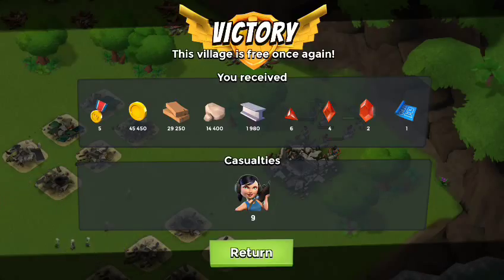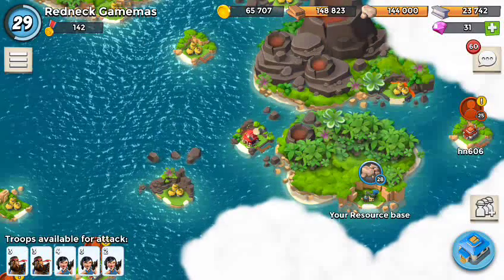So we did lose nine girls there — sorry. But you can do this with zero losses, I know that for a fact. You just gotta be aware of those missile launchers and rocket launchers; don't let them get too close. But anyway, this is how to beat Hammerman's HQ level 30. If you got any questions, put it in the comments.